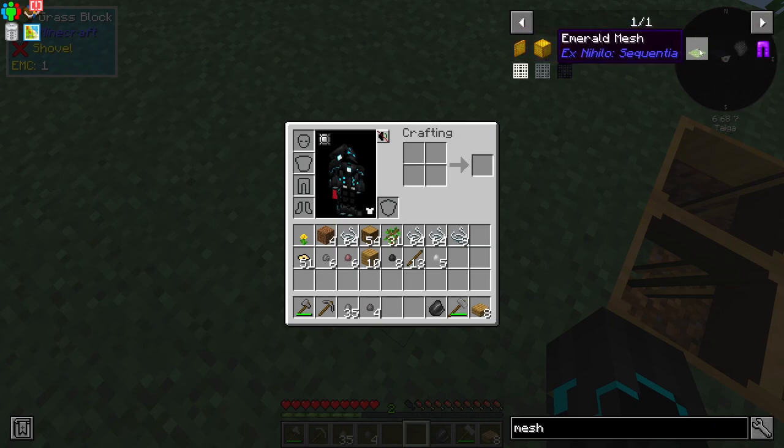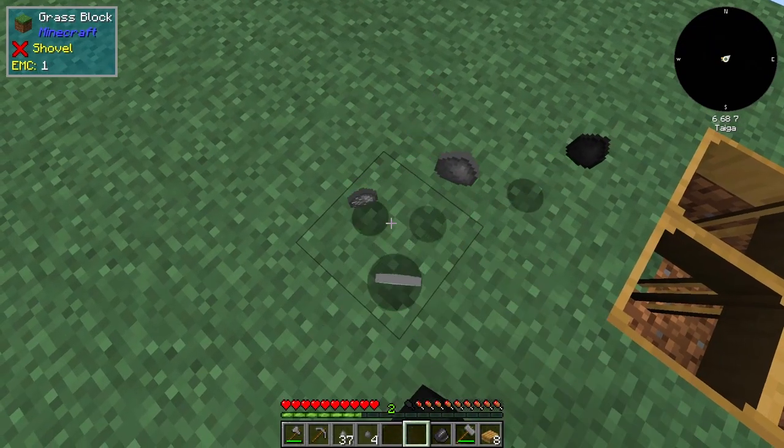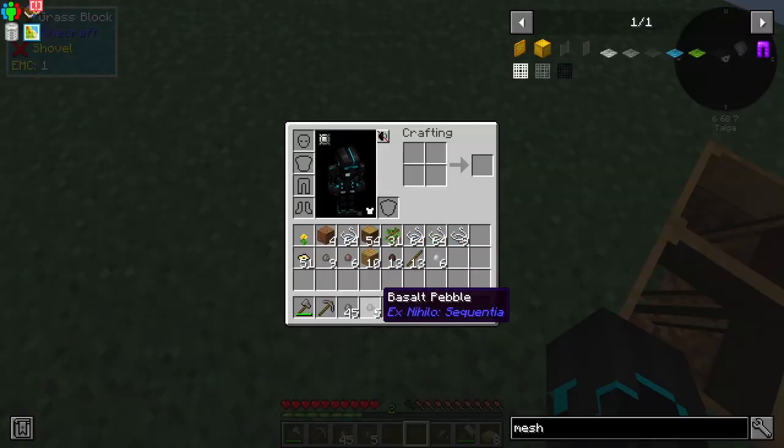I'm not really sure what the difference is between them, but I'm assuming the higher the value it is, the better it's going to be when it comes to maybe yield or a chance of getting stuff.